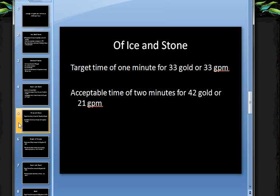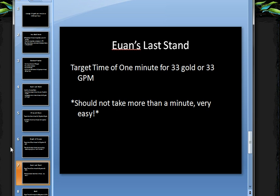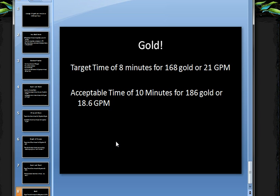Second is Ice and Stone. Target time is one minute for 33 gold — you get the 25 no matter what, and only 8 for doing it. Acceptable time is two minutes, giving you 42 gold or 21 gold per minute. Breach at the Pass is the third one. We want to do it in four minutes for 60 gold or 15 gold per minute. It is possible to do it quicker, but it's hard to replicate efficiently. This is the most consistent, easiest way. The four minutes isn't a big deal because the next one you can do in one minute and get another 33 gold.